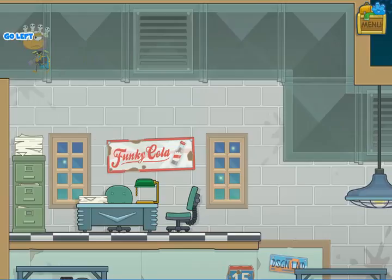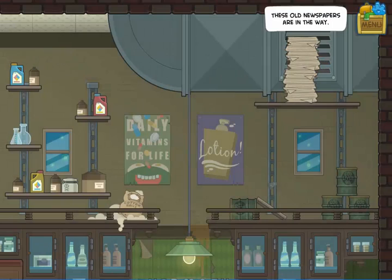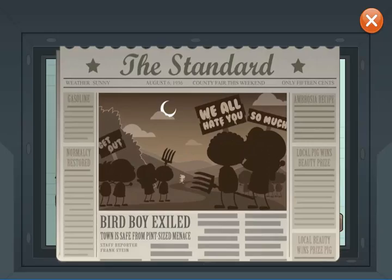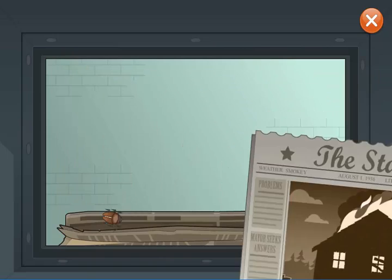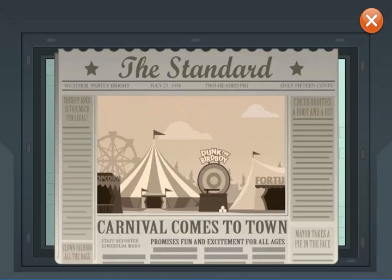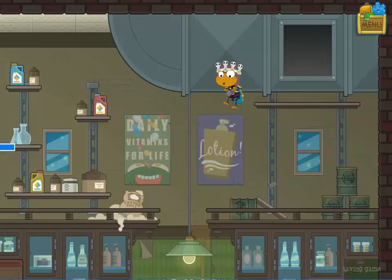When you get there, you'll notice it's blocked by a large stack of newspapers. Click to remove them and see, going back in time, the story of this so-called bird boy, who was left in town the last time the carnival came through and then was blamed for a mysterious fire and driven out of town — which seems like a very bad, sad story. Who knows whatever happened to that kid.